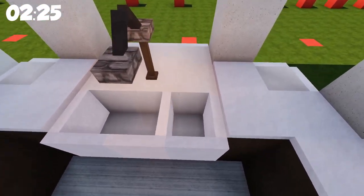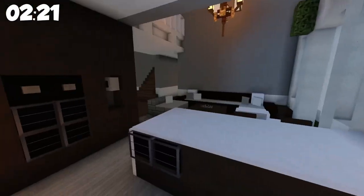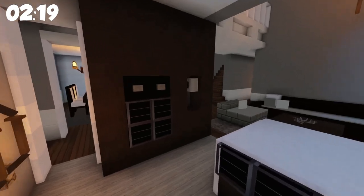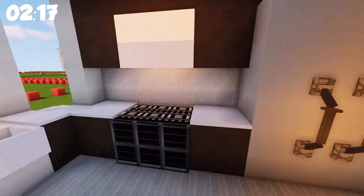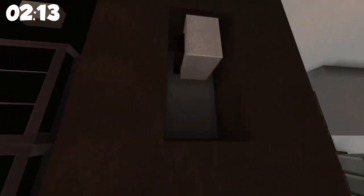Really nice sink design as well. You have like the washing basin and then more of the normal sink part — that's not something you see every day. And then he's very good at putting all of the appliances in a kitchen. You have like a microwave down there, oven, and then like a little coffee station.